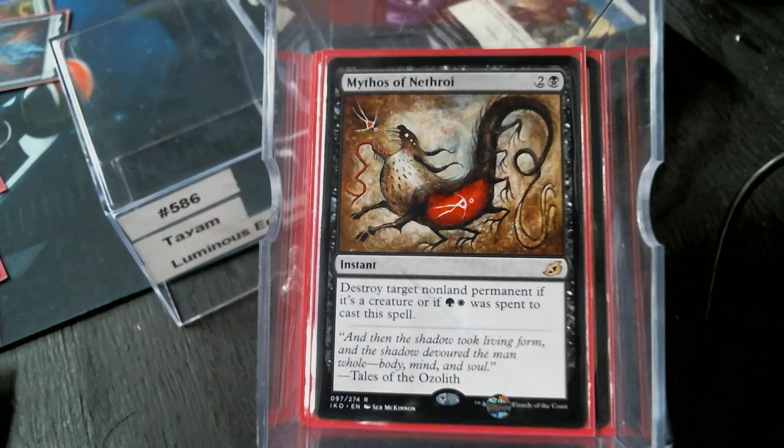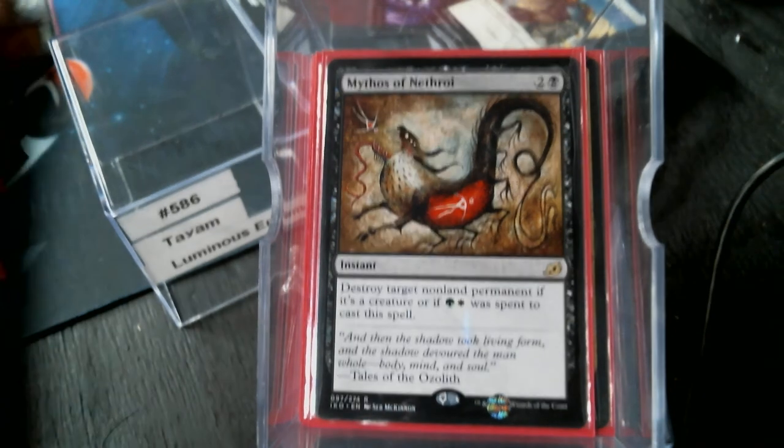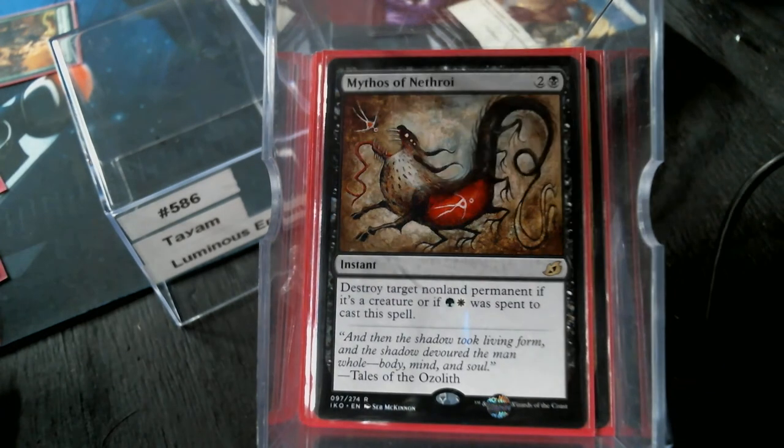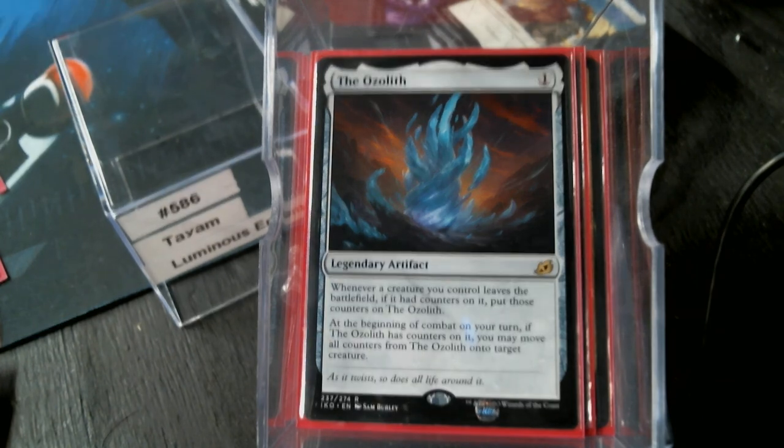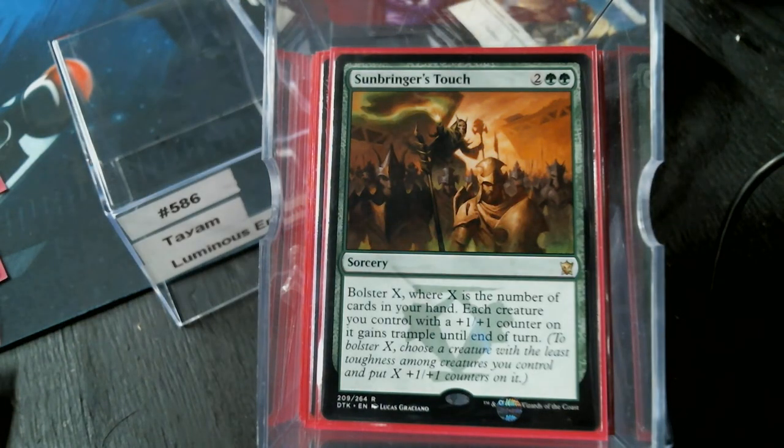For removal, we start with Mythos of Nethroi — destroy target non-land permanent, or if it's a creature and green and white were spent to play it, it's essentially a Vindicate. I'll be honest, I have no clue what the full wording does, but the flavor text speaks of the Ozolith. And if you're playing +1/+1 counters, you've almost got to include the Ozolith. Sunbringer's Touch is always a decent card too.